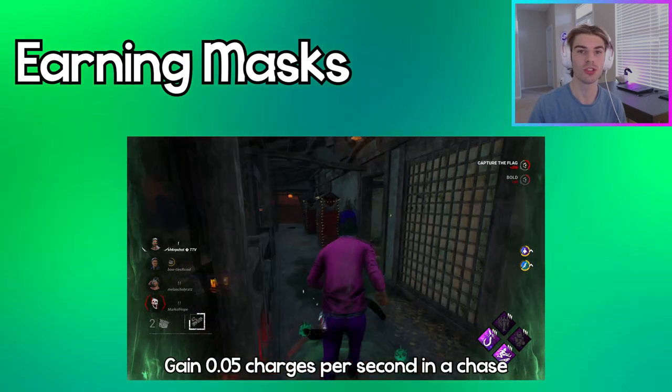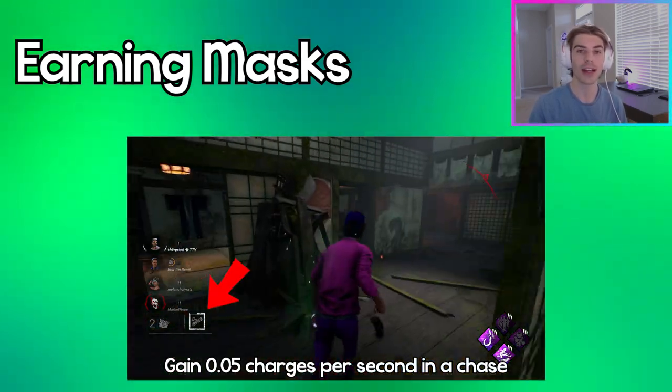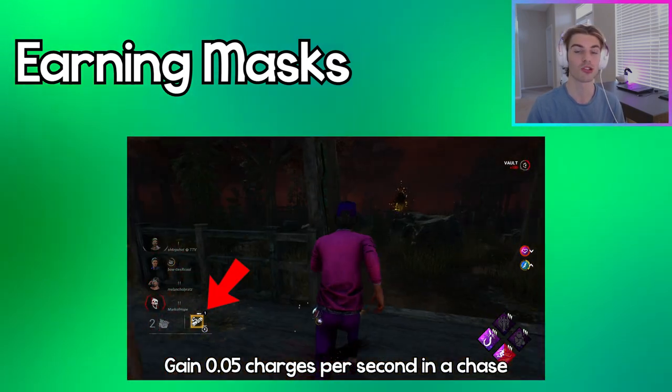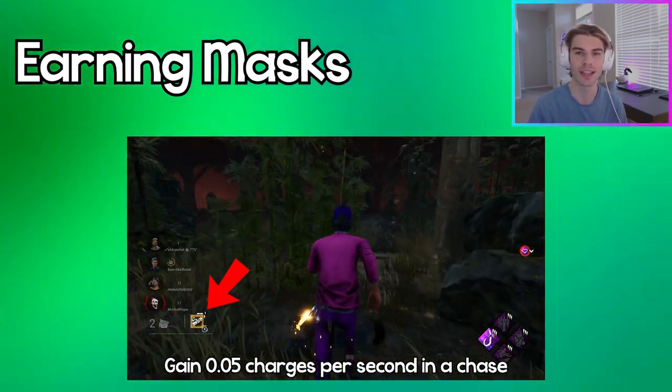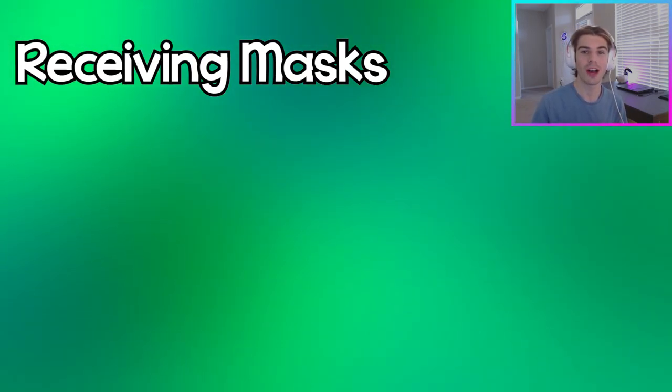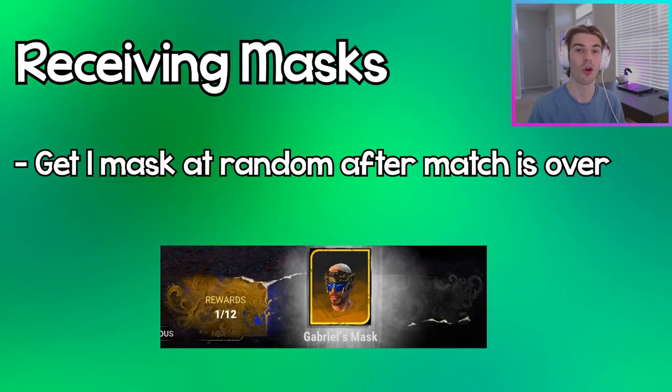You definitely don't want to be creating a fake pallet as a survivor. Once you've interacted with a pillar, even if you use your token, you can actually gain back a token by staying in a chase for 20 seconds — either as the killer chasing or the survivor being chased. So don't be afraid to have some fun and use your tokens.